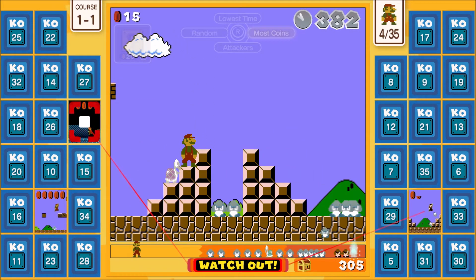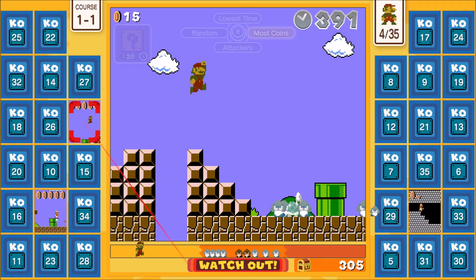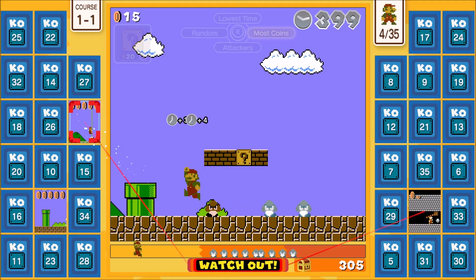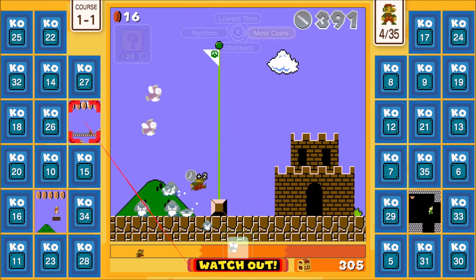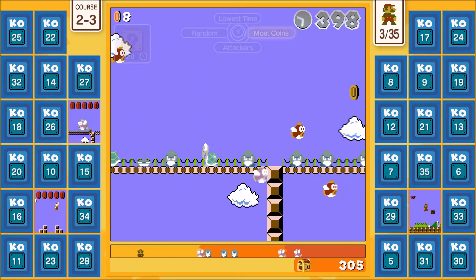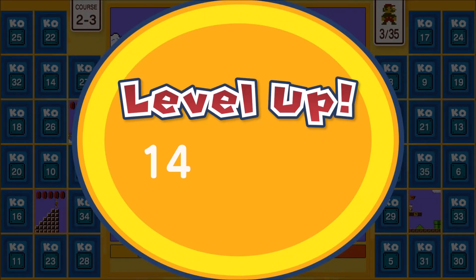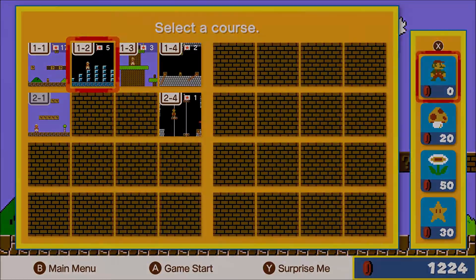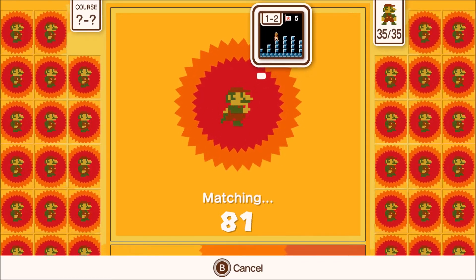Did this just release yesterday? It came out Wednesday — or Thursday. Whenever October 1st was. Oh, I think it came out Thursday, October 1st. You're doing good — don't worry. Come on! It happens — that's Mario. Top four! Pretty awesome.